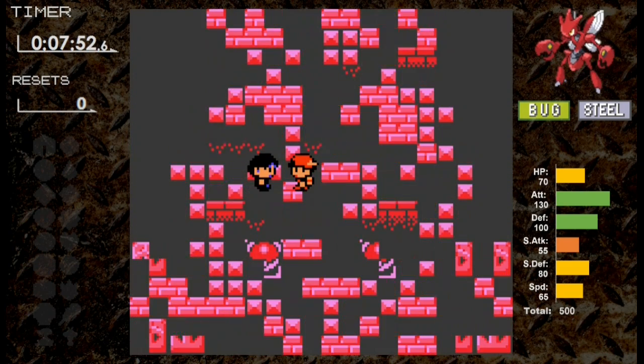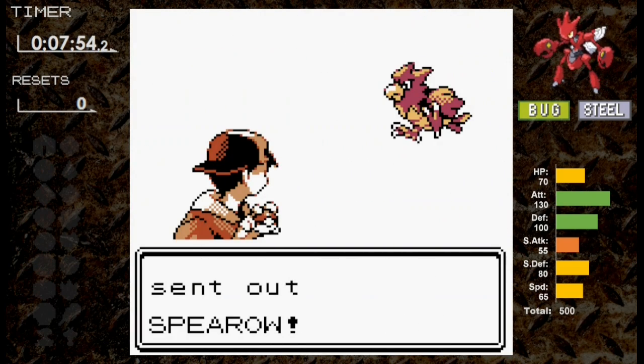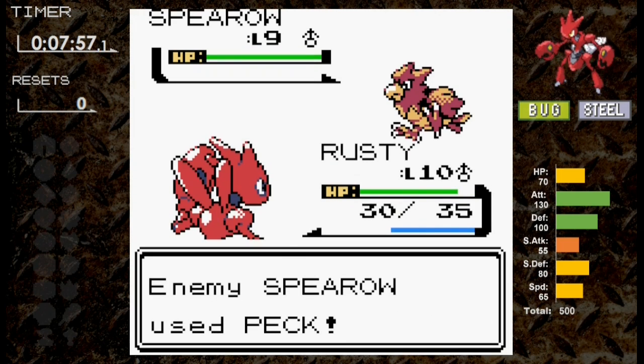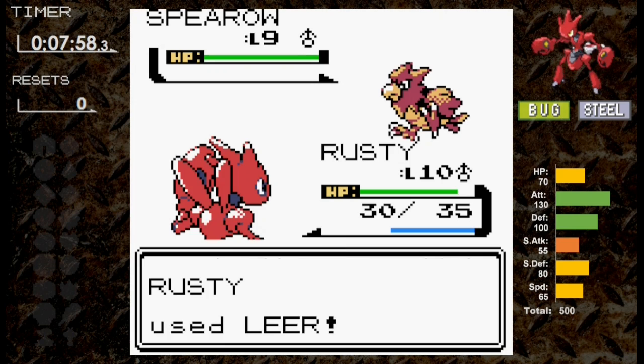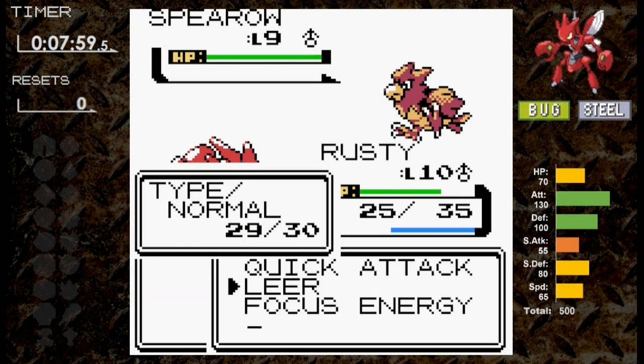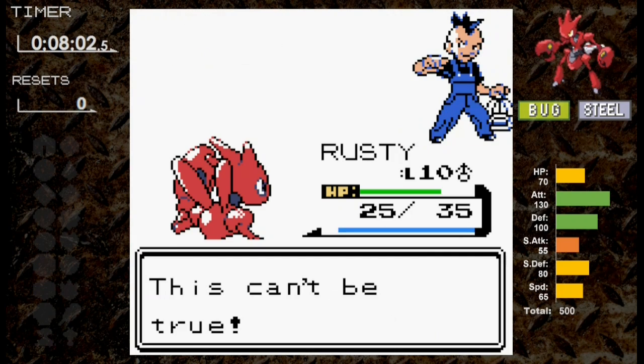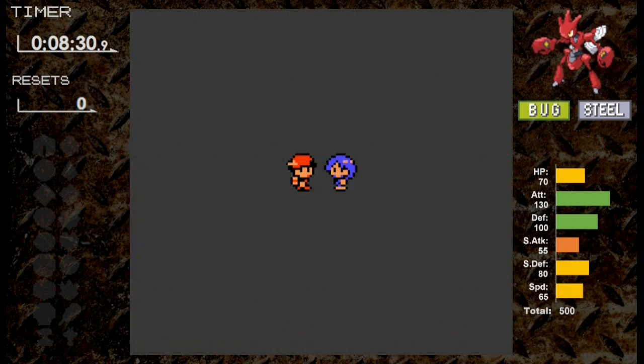Following the same path as Scyther, we finish Sprout Tower before the gym and arrive at level 10. Against the first Spearow trainer, Scizor uses Focus Energy and Peck does 5 damage. We use one Leer, and Peck doesn't critical, doing only 5 again. Quick Attack takes out the Spearow with a critical hit. Let's skip ahead to Faulkner.